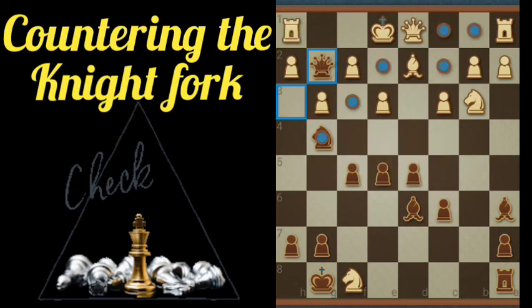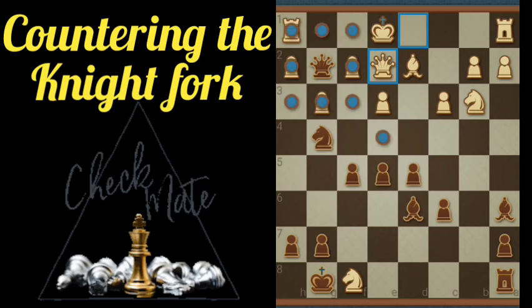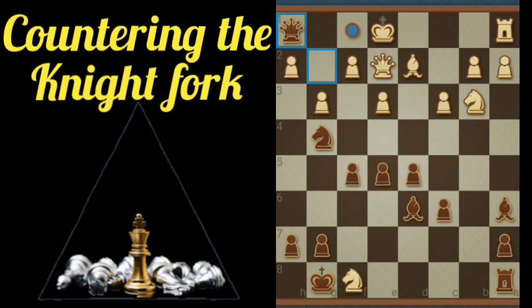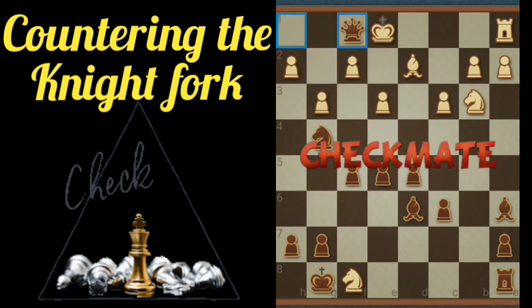And of course, if White blocks with the Queen here, we simply take — check. We force White to block. And checkmate. That's checkmate as well.